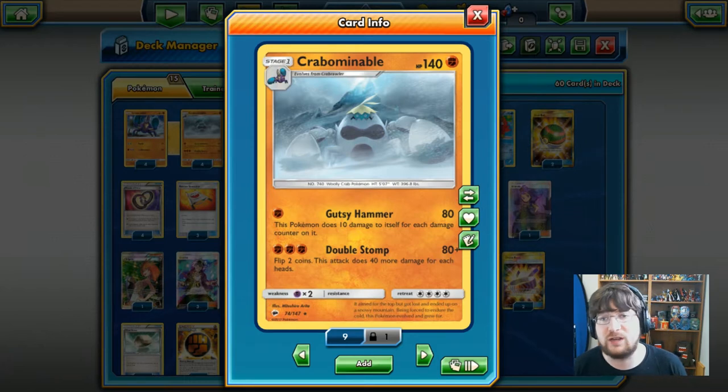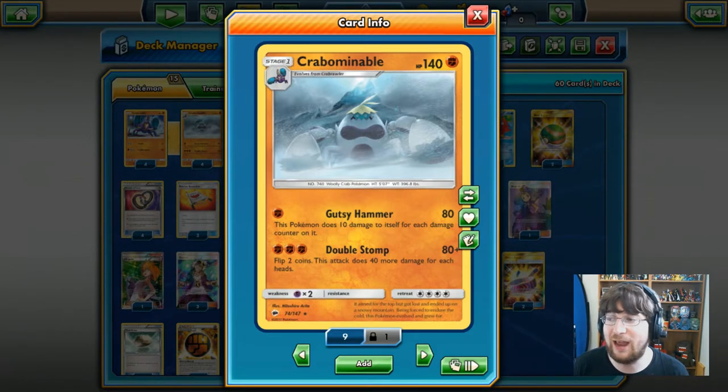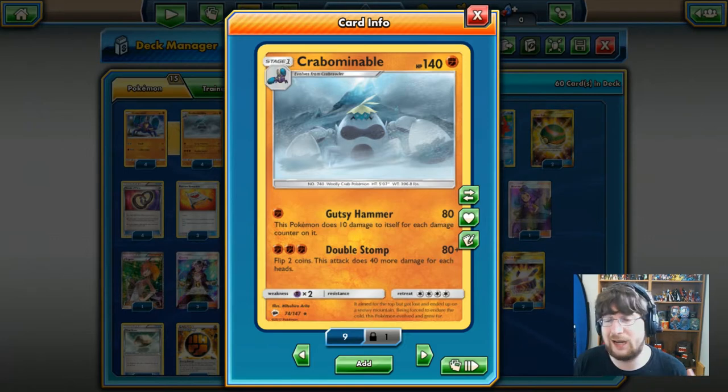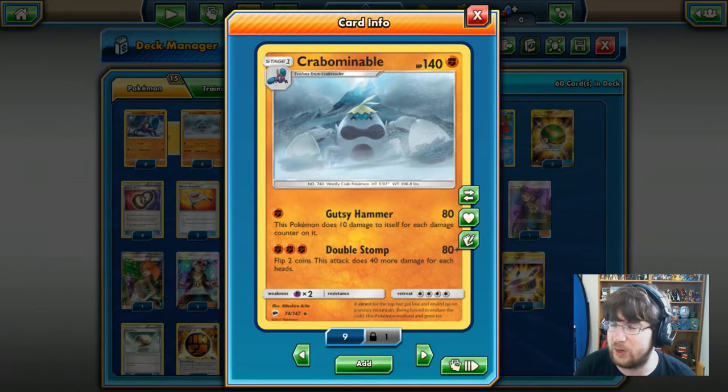Crabominable is a Stage One Fighting type with 140 HP and has the Gutsy Hammer attack. For one Fighting energy we do 80 damage — that is a lot of damage for one single energy. The downside is if this Pokémon has any damage counters on it, it will be taking 10 damage for each of those counters, which means Crabominable will go down pretty quickly.